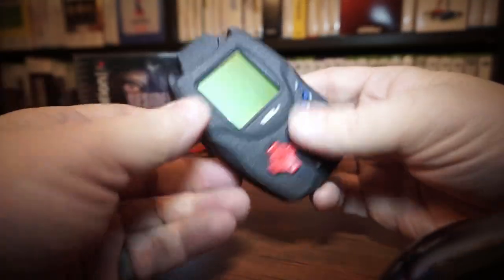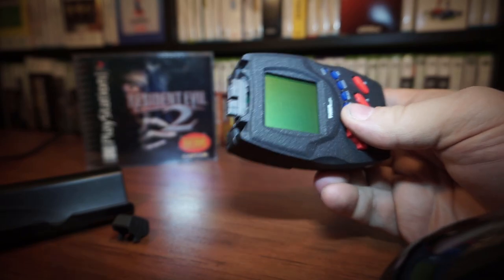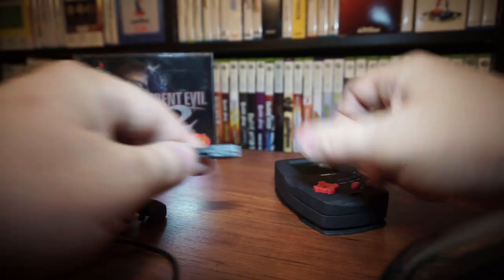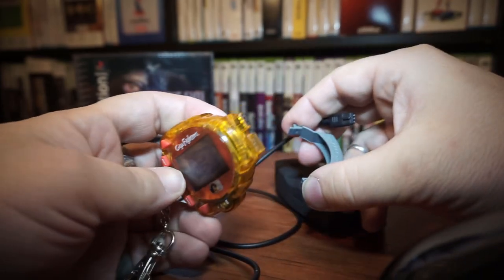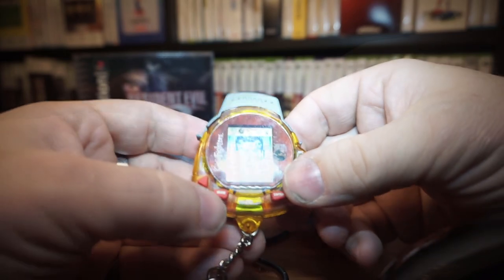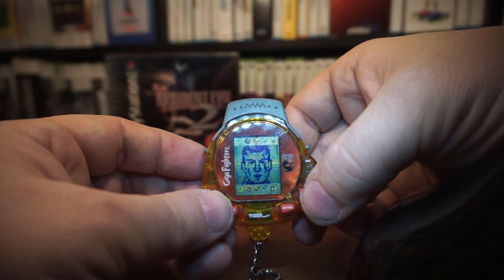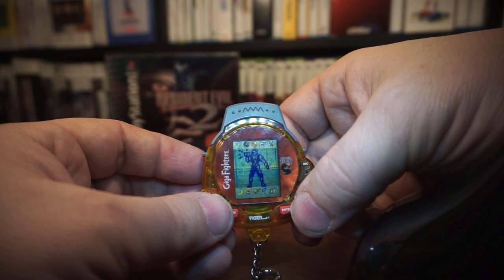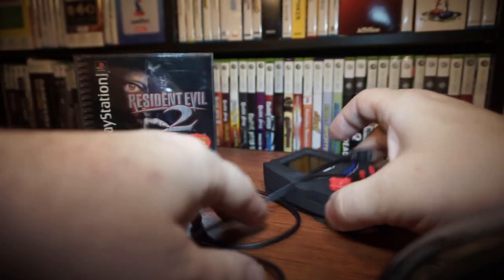An interesting feature of the 99X games is the two-player link. Two of these systems can be attached to each other, VMU style, or with the included link cable instead. Unfortunately, I have no idea how this game would work with two players — I don't know if you would fight, cooperate, or simply compete for a high score. The only other Tiger system I have that uses this cable is this Giga Fighter, which is essentially a Mortal Kombat trilogy-themed Tamagotchi, or virtual pet. You raise up a Mortal Kombatant and then link up to have them fight with your friends. Yeah, the 90s were a weird time.